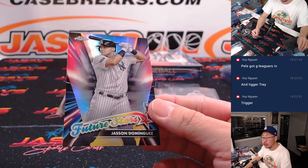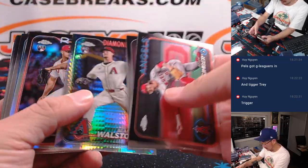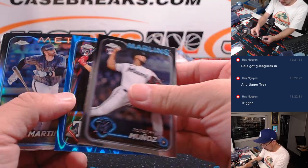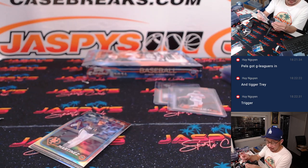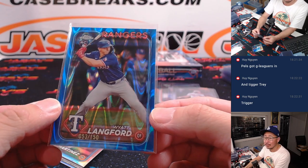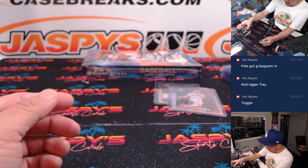Jasson Dominguez future stars — probably see him in action more next year for the Yanks. We've got Wyatt Langford — nice — blue ray wave for the Rangers. Nice one for Texas. And Gunnar Henderson.